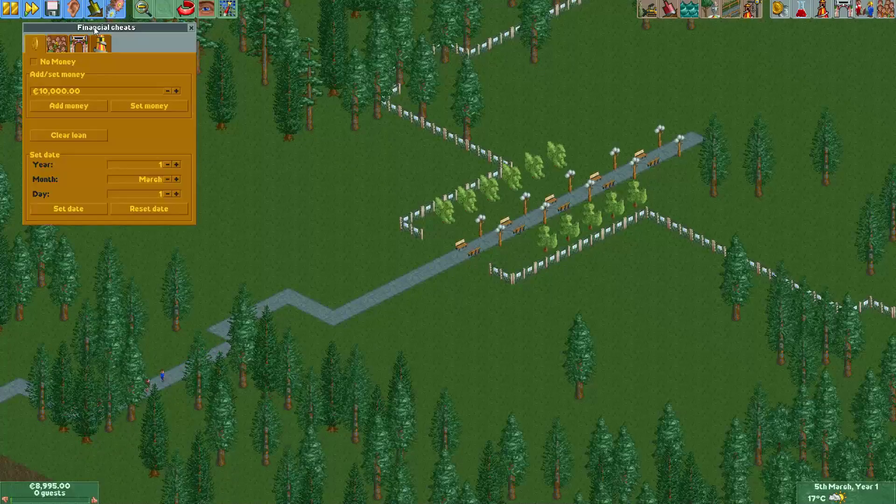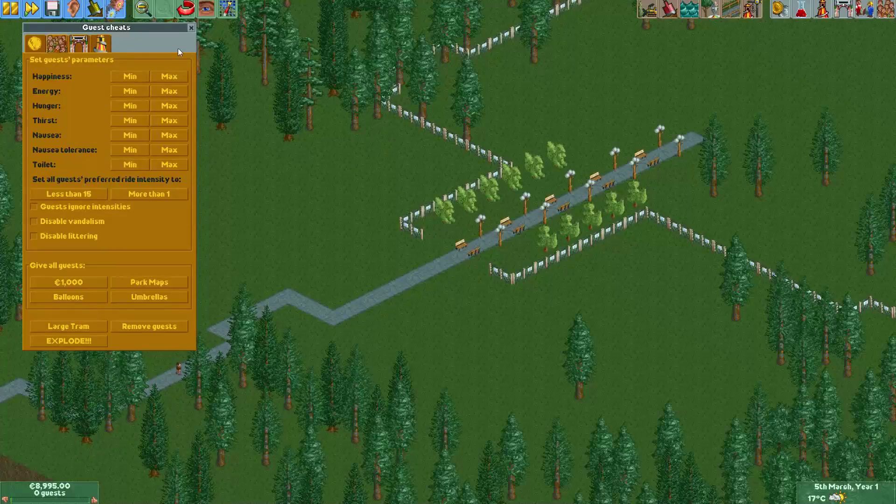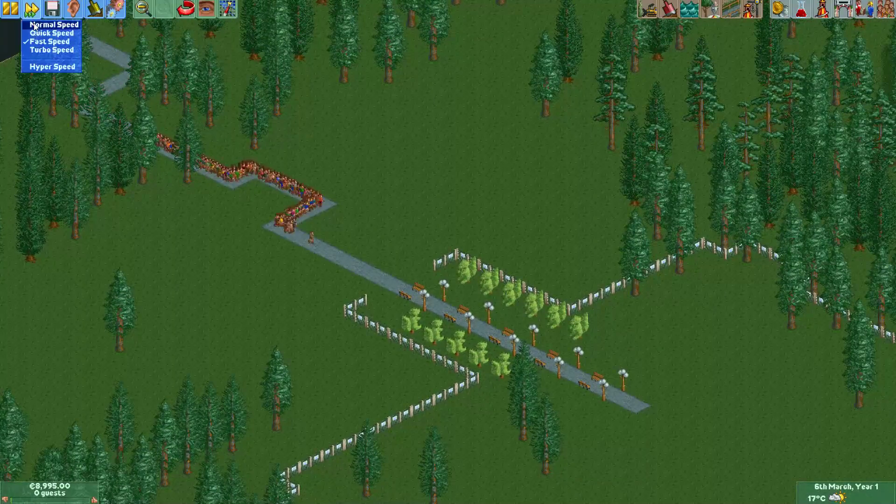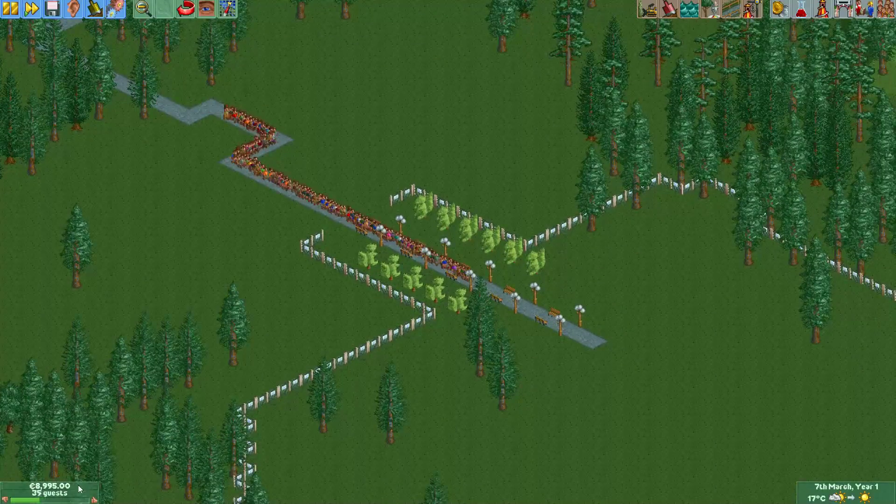Let's open the park and spawn some guests — and they will enter the park like they would normally do.